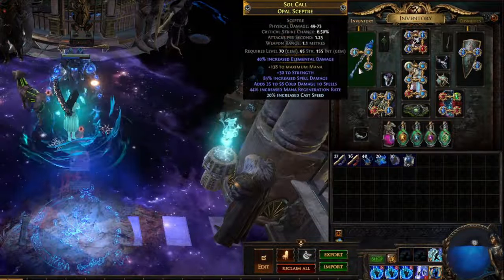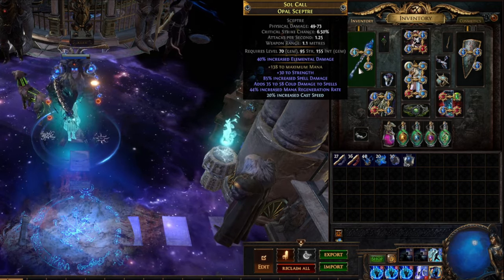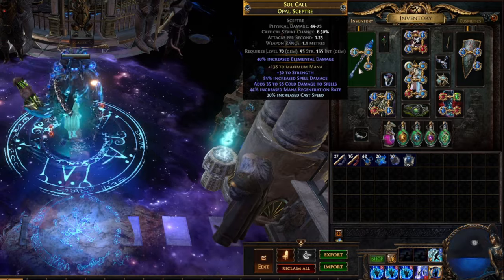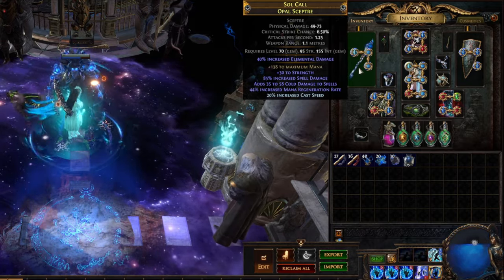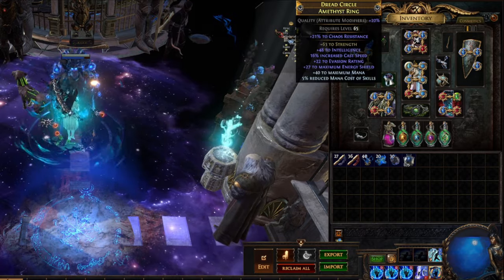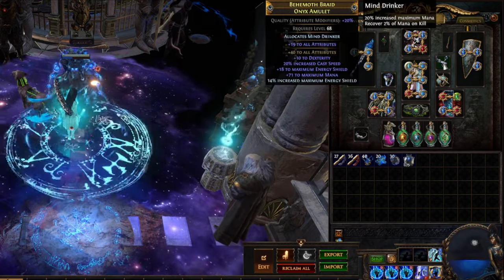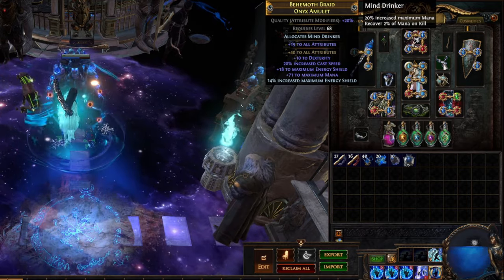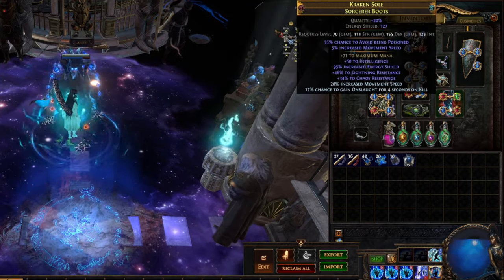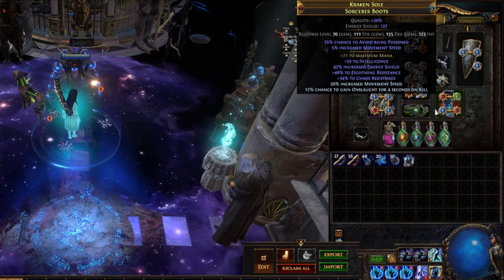If we take a look at the rest of the gear, it's very basic. For the weapon we want to get mana, spell damage, cast speed, mana regen, and some attributes, which are also helpful for this build. Other than that, you want to go for cast speed on your ring and amulet if you can. Also try to get as much mana as you can — intelligence is really nice for this build, as is chaos resist.